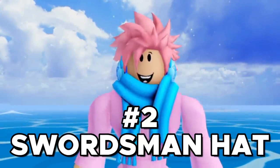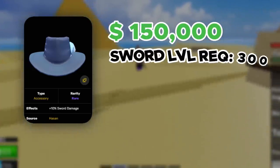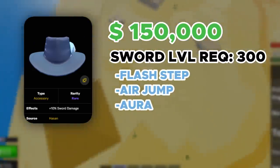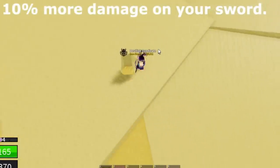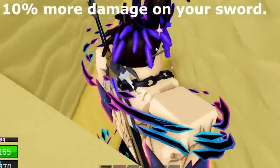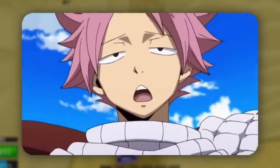Next on the list, we got the Swordsman Hat. It's a rare accessory and can be bought from an NPC called Hassan, who's located at the desert in the First Sea. It costs a total of 150,000 belly, and you need to have at least 300 stat points in your sword to buy it, along with the Flash Step ability, Air Jump, and Aura, which you can all buy from the Ability Teacher on the Snow Island. It gives you plus 10% sword damage. For First Sea sword mains, this is gonna come in handy a lot, but there's not really a point in buying this if you're a fruit main. Overall, a decent accessory, but you want to move on to the next one as soon as possible.